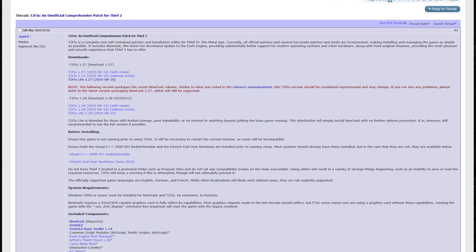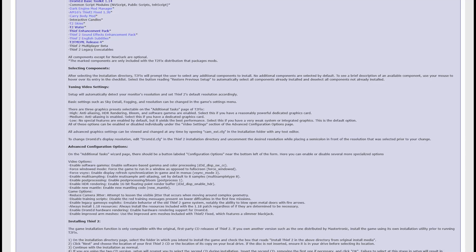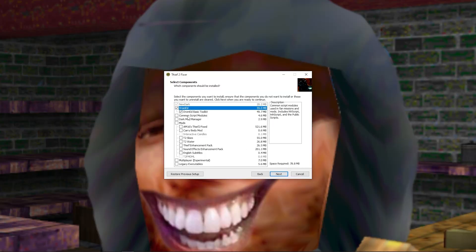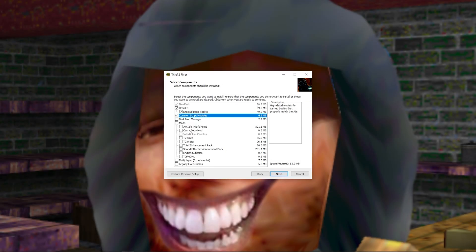Getting Thief 2 up to date is also straightforward. Jaxx's T2Fix installer is just as easy as Rogue Patcher. There might be a few more mods on the list than with Rogue Patcher, but all you need to get started is to select Common Script Modules and T2FM DML. Everything else in the mod list is either graphical changes or minor gameplay changes, so it's up to your own personal preference whether you want those added or not.